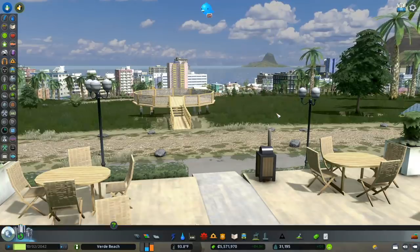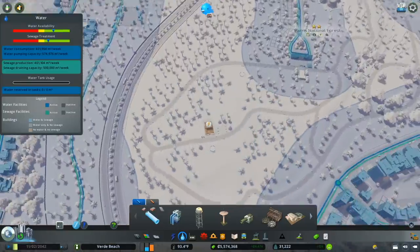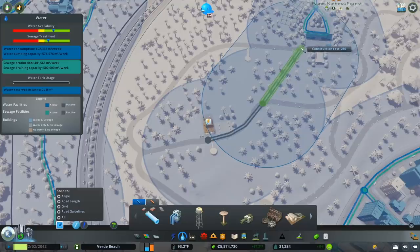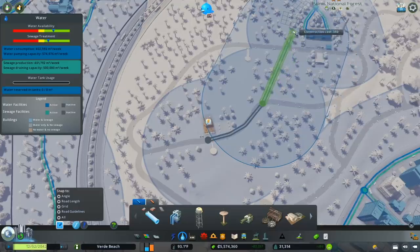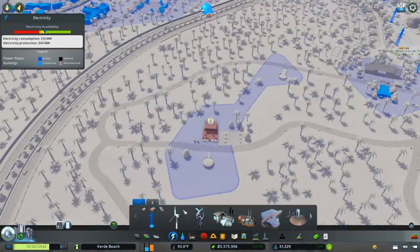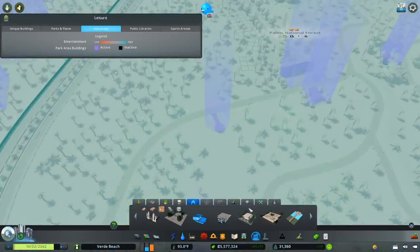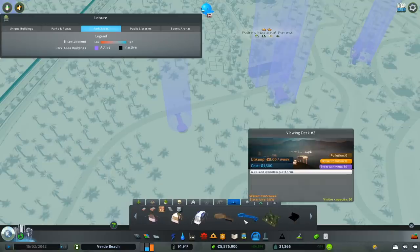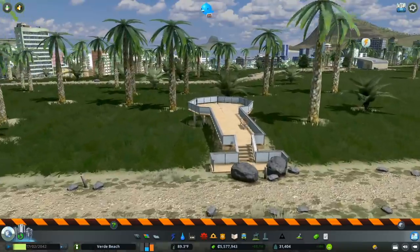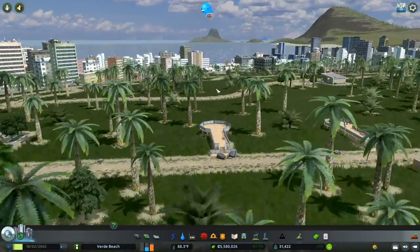Water and power are necessary for this building, so we'll have to do some work. Since this is a forest, I'm not overly concerned about cutting through to make our connection - that would be completely rational. As for power, that's more challenging. We almost have a connection here, so let's think about what else we might add - maybe one more observation platform, and that connects our power. We still have a good view, though maybe not quite as nice as the other one.